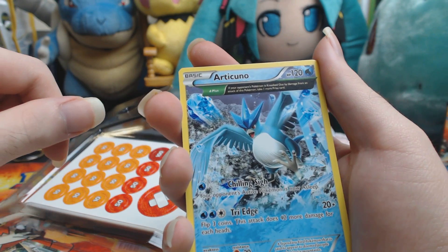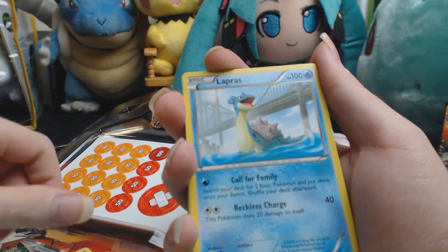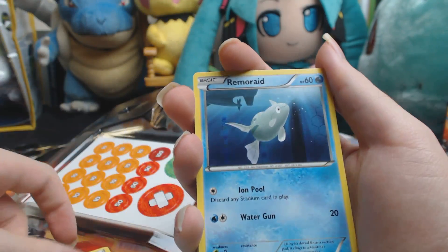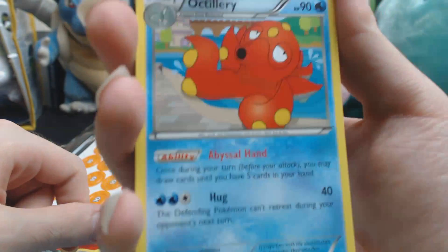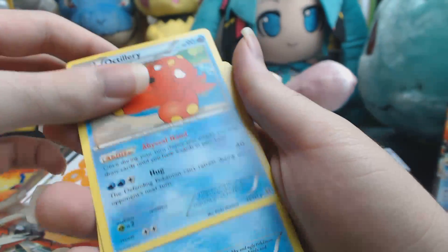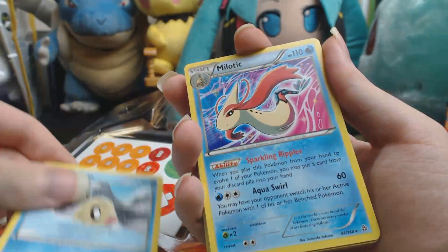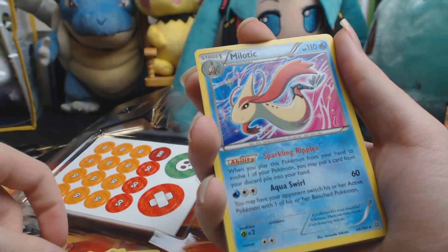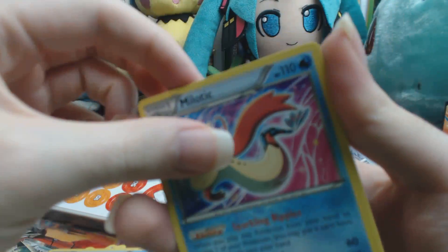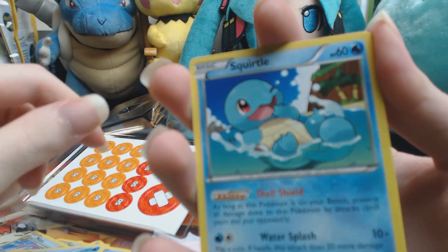Keep your eyes open for opponents who use Articuno and it can swing the card game in your favor. The goal of Keldeo EX is to swim through a big series of knockouts while denying those knockouts to your opponent. If your first Keldeo does get knocked out, there's a second one waiting in the bench. This is basically a budget version of the competitive Keldeo deck.